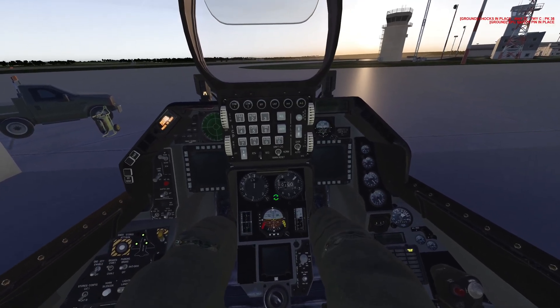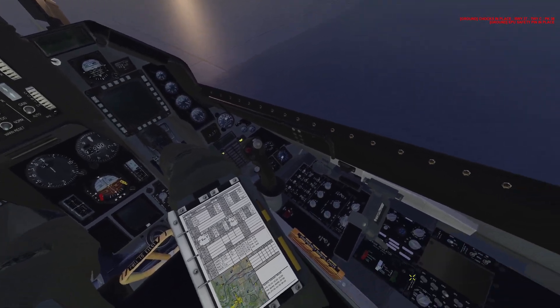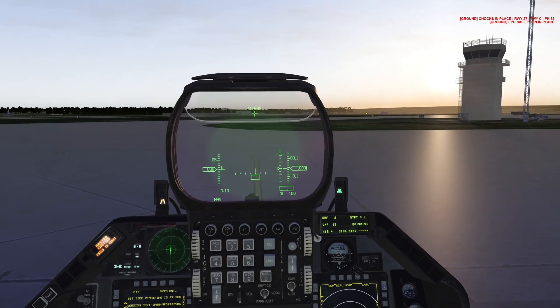Grabbing an altimeter and wind check: one-one-zero, two-nine-seven-six. Wind from two-zero-zero at two knots — copy that. Let's get aligning and finish up the ramp start.